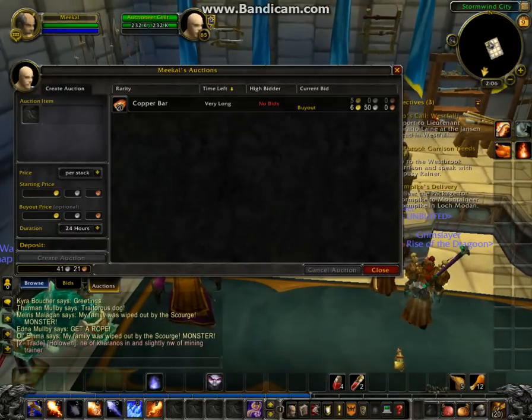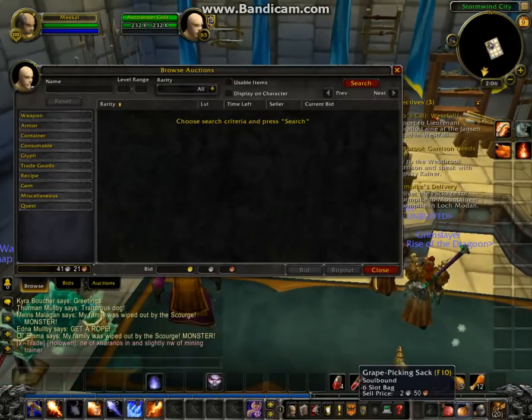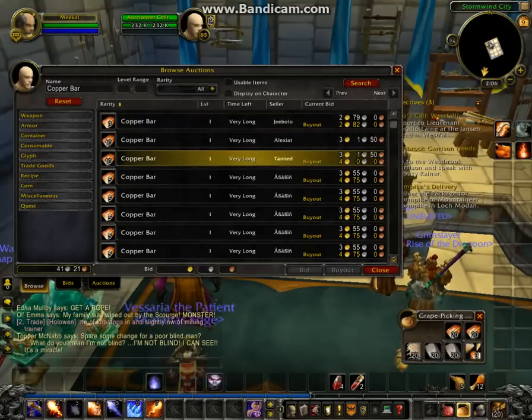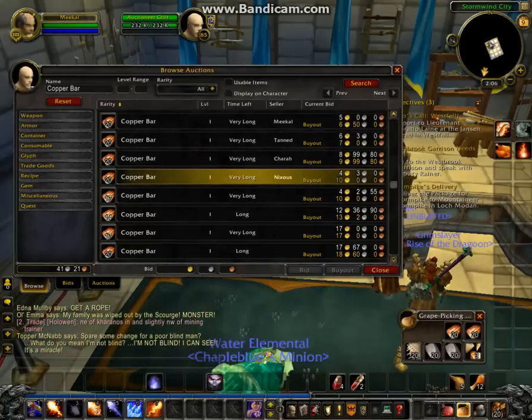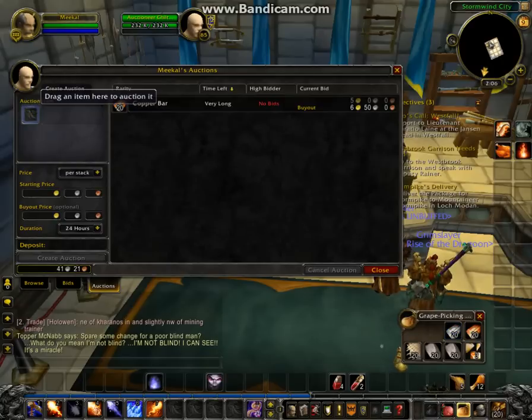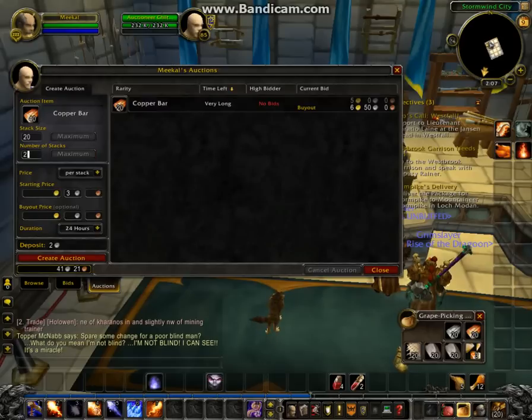My copper still isn't close to a full stack for selling, but we're going to have a look to see if somebody is undercutting me. And if they are, I won't be putting mine up. 640 and mine is 650 — so actually that's not too bad. I will put these two up here for 48 hours. I'm going to make it the same price, even though somebody did undercut me.